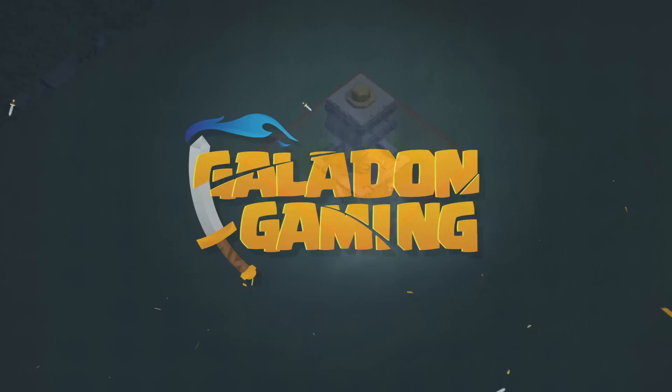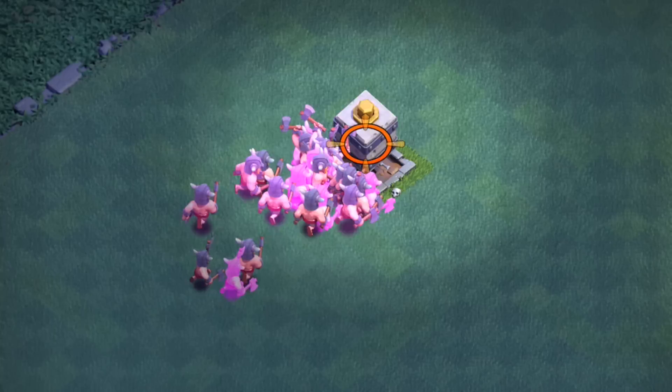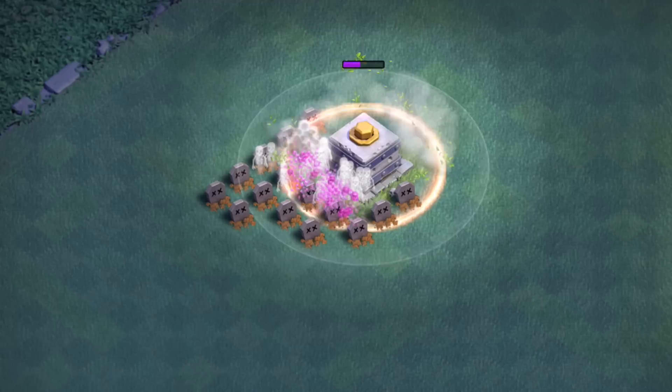Welcome back fellow fans of Clash of Clans, or if it is your first time here, thank you so much for stopping by. Today's episode highlighting the Crusher, unlocked at Builders Hall 3. It is the most powerful defense you've got, therefore the most important to defend and probably the most important to deal with when you are on the offense. So we're going to take a look at a lot of different situations with the Crusher.